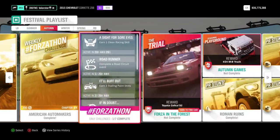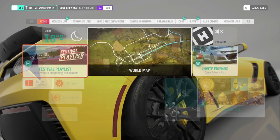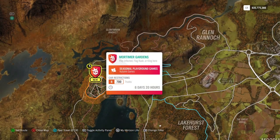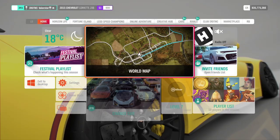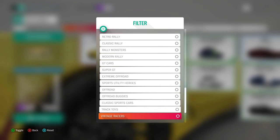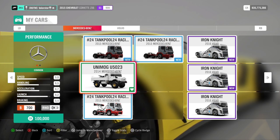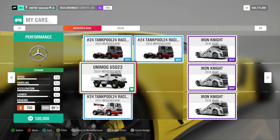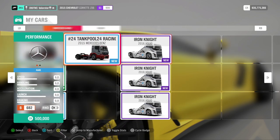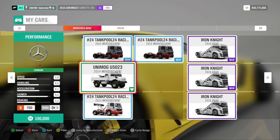Next is Playground Games — as you can see, you can win the Mercedes truck. We'll need a B700 truck, and we don't have many trucks to choose from. The Unimog is the cheapest and the best one for this. The other two are hard to handle and don't steer well, but the Unimog can do it.